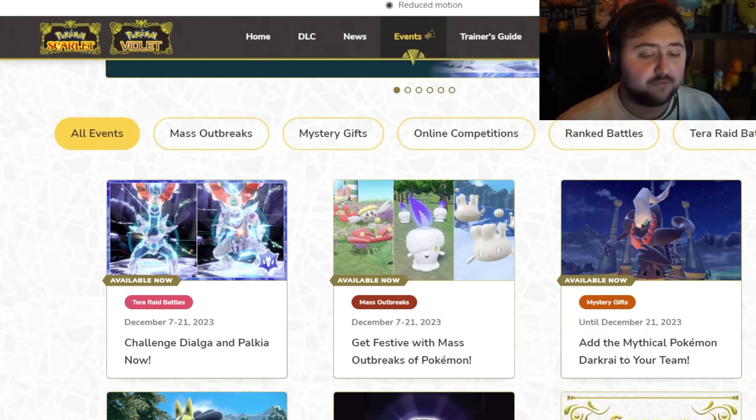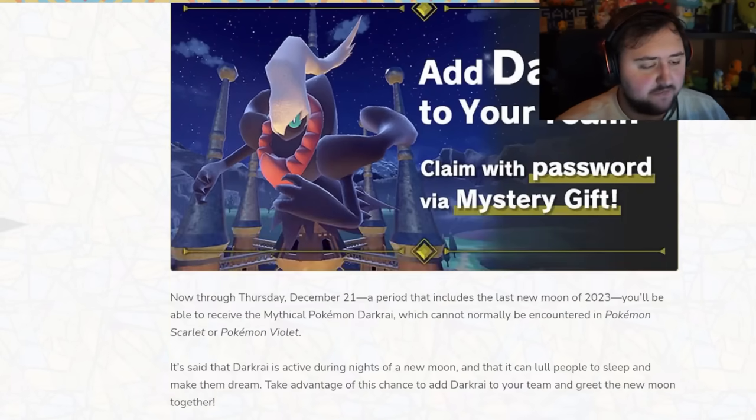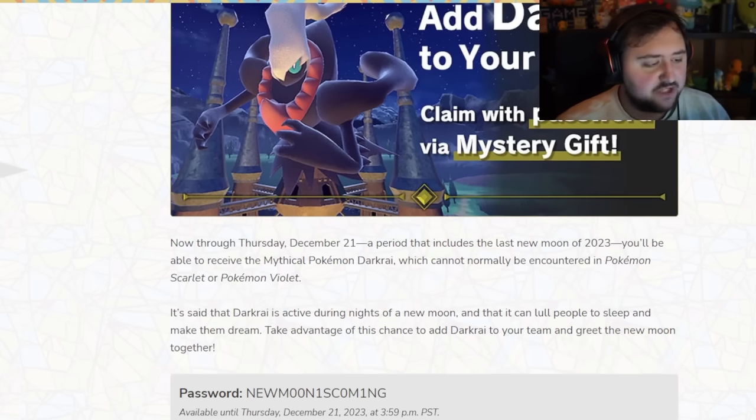We also have Darkrai. Darkrai is being given away as well — same thing, it's a Mystery Gift. This one is a little different though. It's going to be available only until the 21st of December, so this one is way shorter. It's a Mythical Pokemon, so if you want to get this one, do it right now. This is the one opportunity you're going to get because it's going to be gone after that.